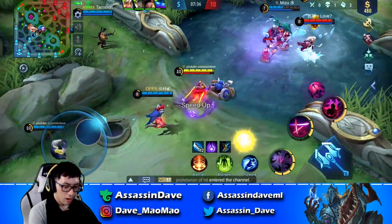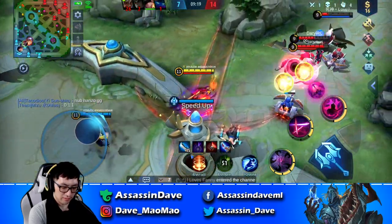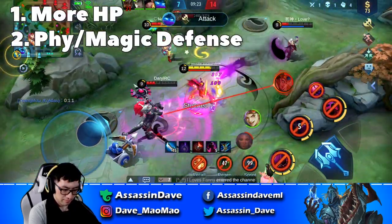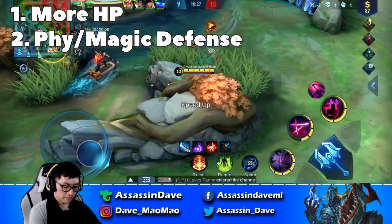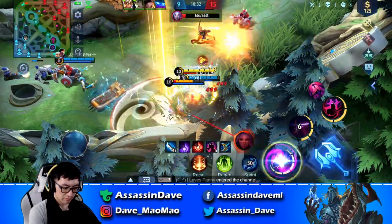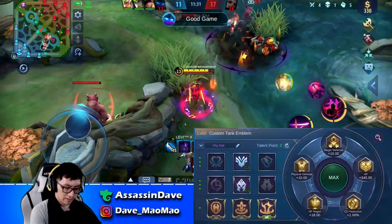Let's start our journey with the brand new tank emblem. This emblem is wildly popular among tank users, including tanks such as Gata and Grok. Among more HP, more physical defense, or more magic defense, I would definitely say more HP is the most neutral and universal one, since you don't know which player on the enemy team is going to pop off and carry. If the enemy has a full physical damage composition, for example Yuzhong, Chao, Ling, and two other tanks...